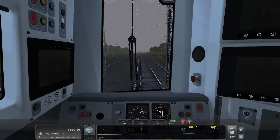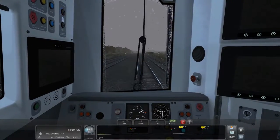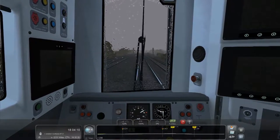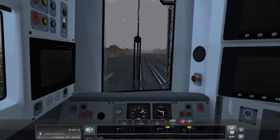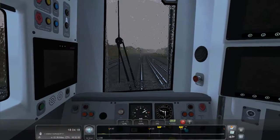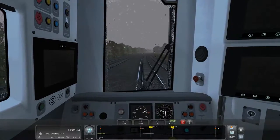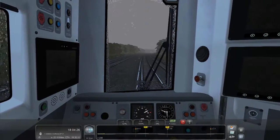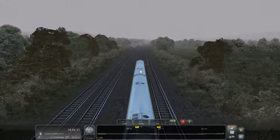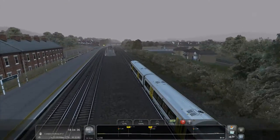At some point soon we're coming up to that tunnel I was on about. I could have sworn it was further back. I drove this route I think twice - once in each direction - so it's understandable I'd forget things. I'm pretty sure it's around here. There's a yellow light on that platform which leads me to think there's another train coming behind us.